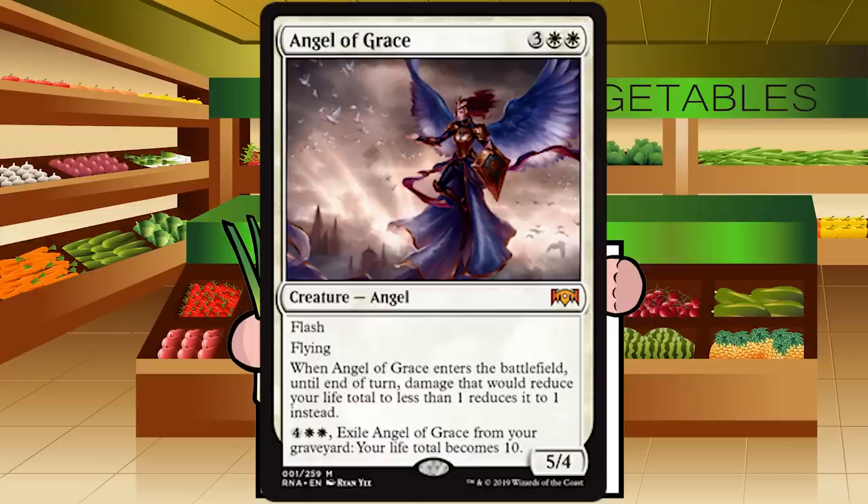This is just a straight-up bomb. The floor of this card — the worst it could be — is an A. It's a flash flying 5/4 for five; that's insane, you'd snap first pick that. The middle ability is generally just flavor text — you should never be keeping this back waiting to use it. Cast it the second you get the mana, or on the end of their turn for maximum value. The final ability gives you extra turns of health if your angel dies. A+ — super good card.